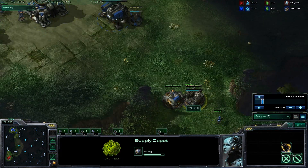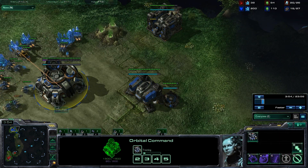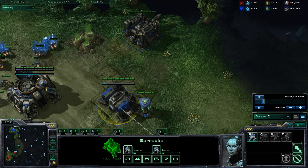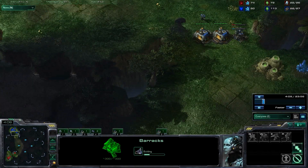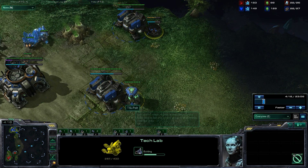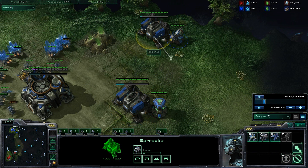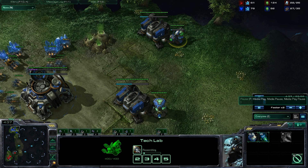He almost gets supply blocked here, but because this supply depot is almost going to finish he should be fine when constantly making workers. His barracks with the reactor just finished, so he is going to be pumping out marines nonstop. His second barracks finishes and as soon as that finishes he puts a tech lab on it as soon as possible. He finishes that wall off around the time of his second barracks putting the tech lab on it.